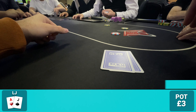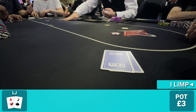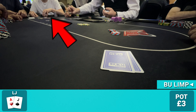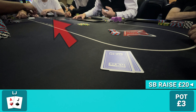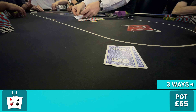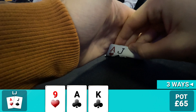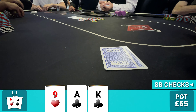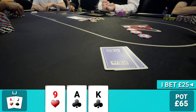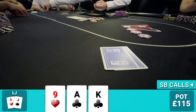On the very second hand dealt, we look down at ace-jack offsuit. Low jack plus one kicks off with a limp, I limp along aiming to induce a raise and see a flop disguised. Cut off and button limp as well, and when it gets to the small blind we see a raise to £20. Folds back to me, I call and so does cut off — three ways to a flop of nine-ace-king with two clubs.